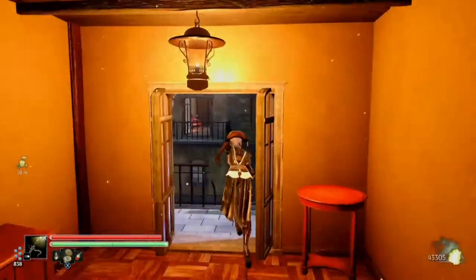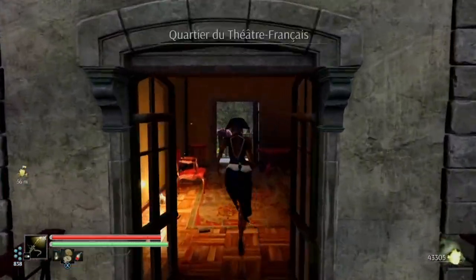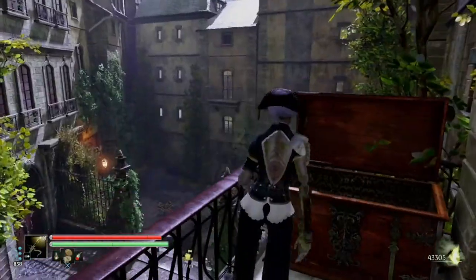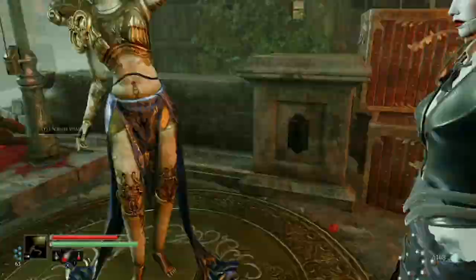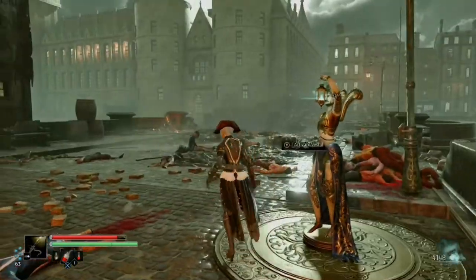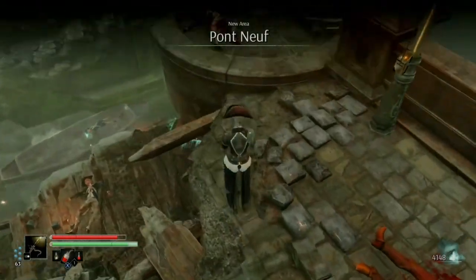Now we're going to dash across, and once again we will dash across — and there is your health upgrade. Our next health upgrade can be located in La City. This is after you reach this checkpoint; it is on the mission path. All you're going to do is go right here and drop down.